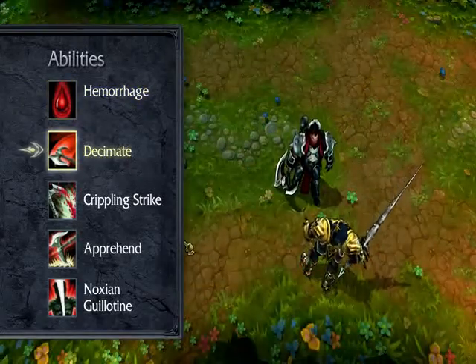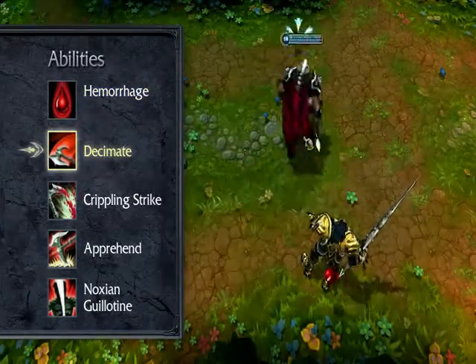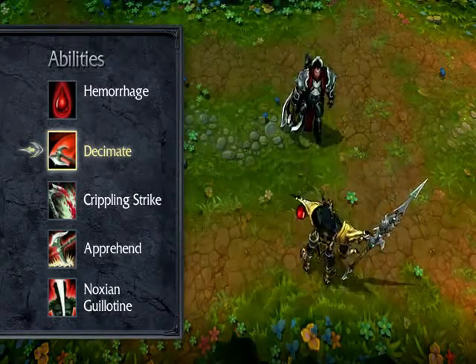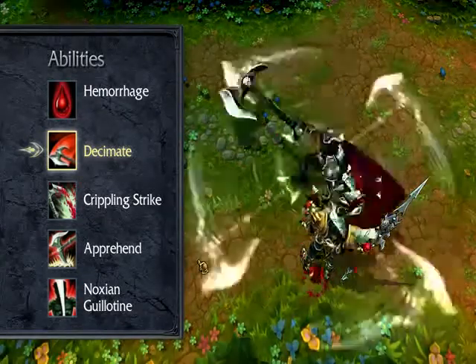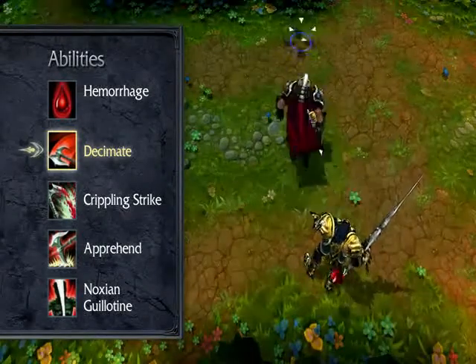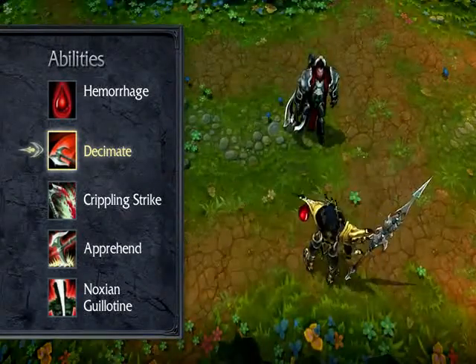Decimate swings Darius' axe around in a circle, damaging all nearby enemies. Enemy champions on the outside ring of the ability are struck by the blade of the axe and take additional damage. As his primary damage tool, I take Decimate at level 1 and max it right away.